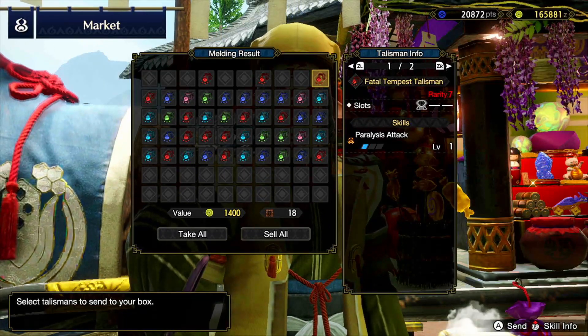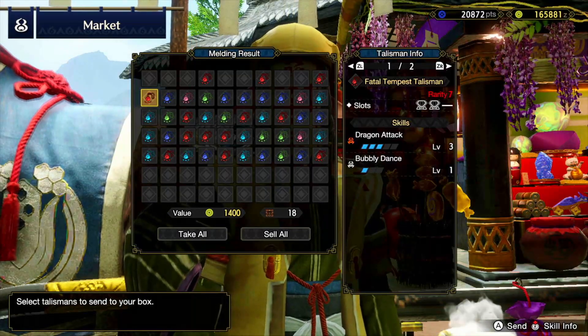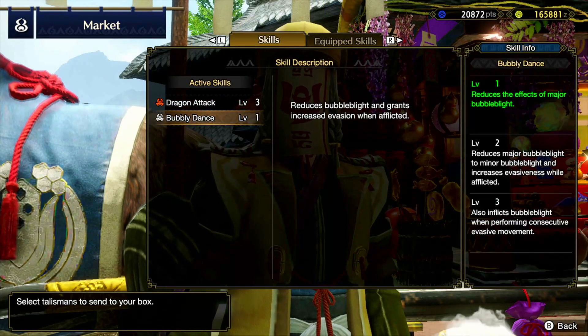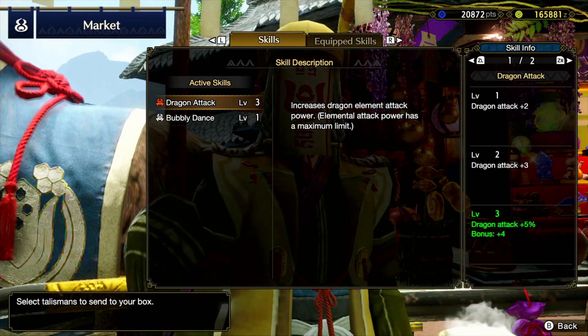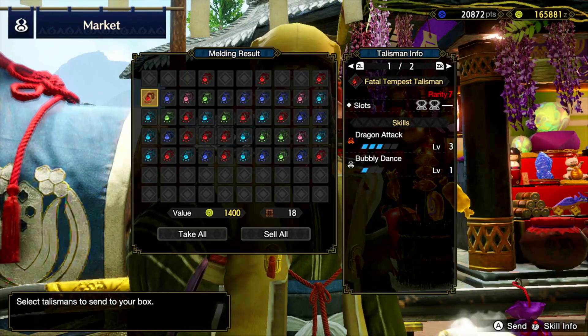This is a very poor rarity seven — wow, that is terrible. Dragon attack three — interesting. And bubbly dance. Dragon attack could be useful with some of the weapons.